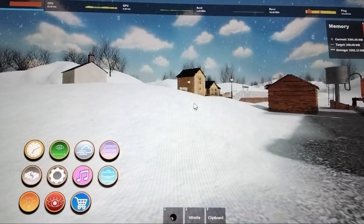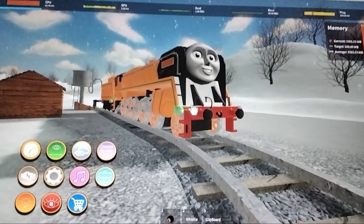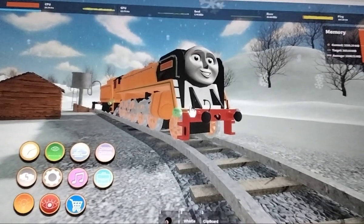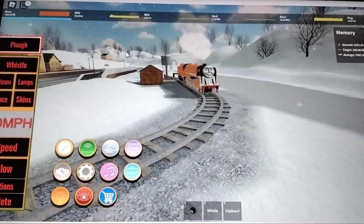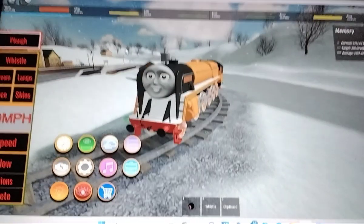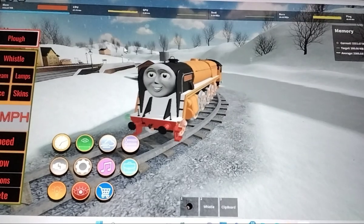I've recently got something new in Soda Online and it is Murdoch. But there are some problems with him. As you can see by here, Murdoch cannot really fit around some curves. He cannot really fit around tight curves and he often gets stuck.